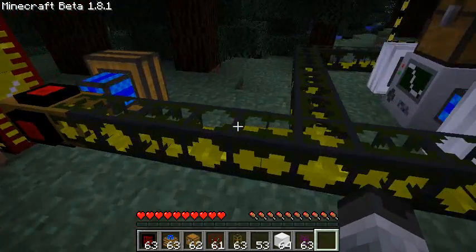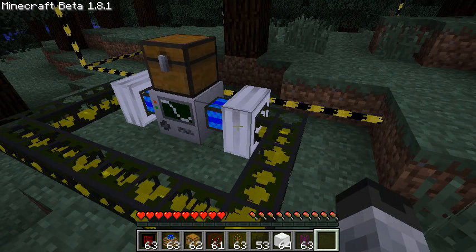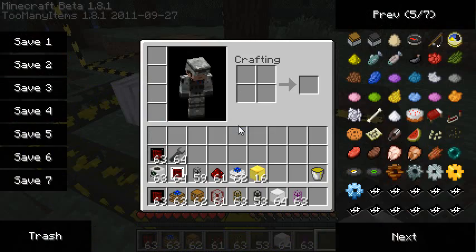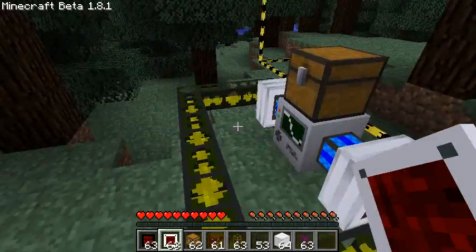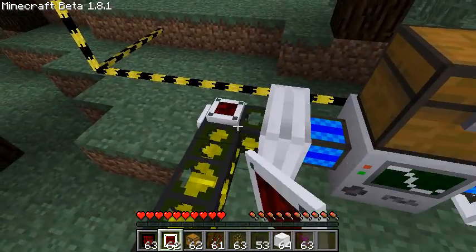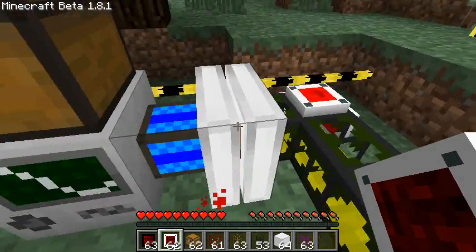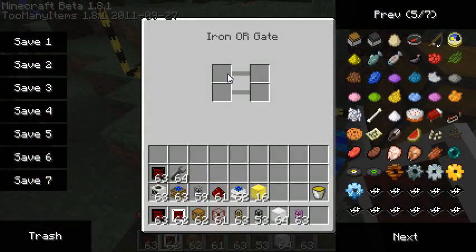I want to activate these two engines only when they are safe — that is, when they have not turned yellow (overheated). I'm going to use an OR gate and connect one to each of the engines. If I click on this gate, I'll say: if the engine is blue OR if the engine is green, then send a redstone signal. Doing the same thing on the other engine.